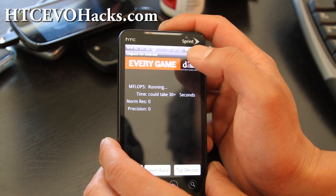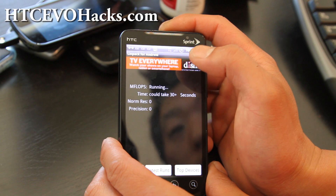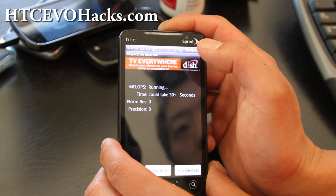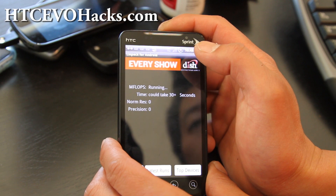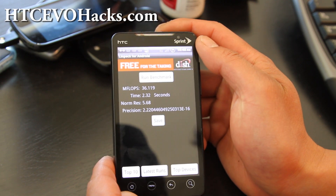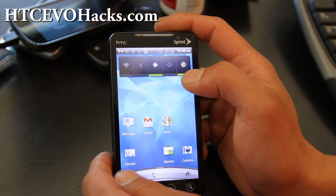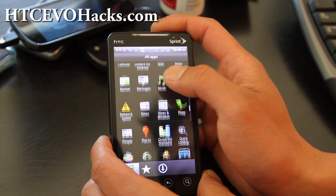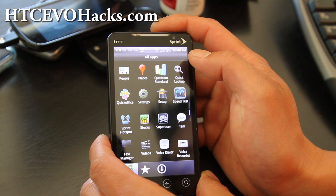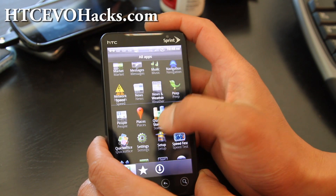I find that the Sinister ROM — actually I'm getting about the same as this one — 37.193, so let's say maybe between 36 and 37. Let's do a Quadrant really quick. I know these numbers are going to be slow because the kernel for the EVO 4G on Gingerbread has not been released.